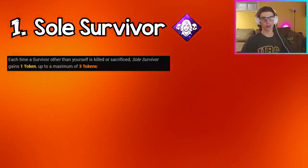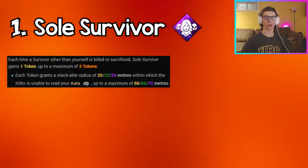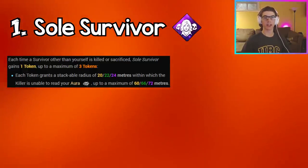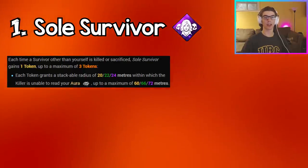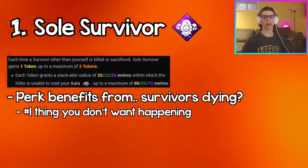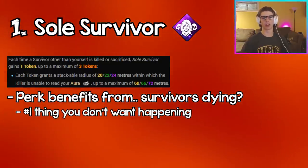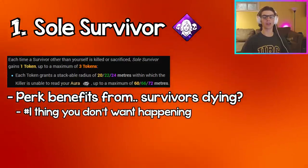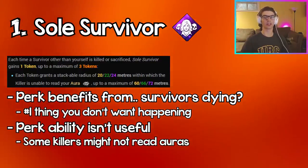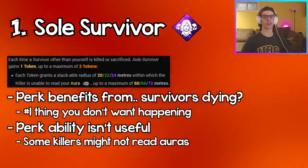Soul Survivor gives you a token every time a survivor dies in the trial, up to a max of three. At tier three each token gives you 24 meters where the killer can't read your aura, up to a maximum of 72 meters. This perk is extremely counterproductive because it banks on survivors getting killed — which is the number one thing you do not want to happen. Regardless of that, the actual ability of muffling the killer's aura reading isn't useful because some killers can't even read auras and many don't run aura-reading perks at all. Definitely do not run this perk.